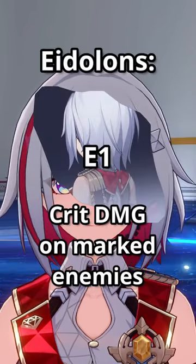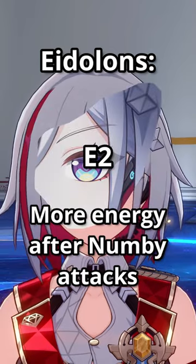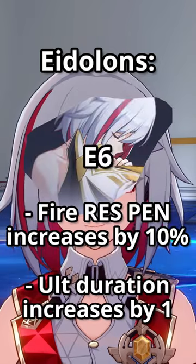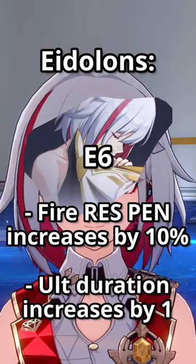For Eidolons, E1 gives crit damage for follow-ups on the enemies she marks. E2 gives her 5 energy after Numby attacks. E4 advances her forward by 20% when Numby's turn starts. E6 gives her ultimate 10% fire resistance penetration and extends its duration by 1 turn.